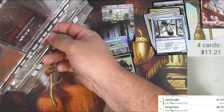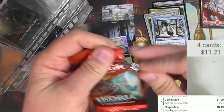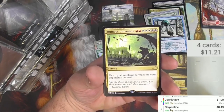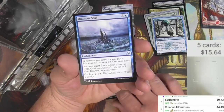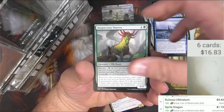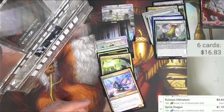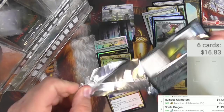Next up we've got two packs of Ikoria — more beasties! Getting the hang of these side-opener packs. We got a Human Soldier, a Forest, and Ruinous Ultimatum — for a bunch of mana you can destroy all non-land permanents your opponents control, that would be a problem for them. Ominous Seas, Sprite Dragon — actually found out recently that's a good uncommon, it's actually a buck — and an Auspicious Starrix. Next up, Conspiracy: Take the Crown in the old style pack.